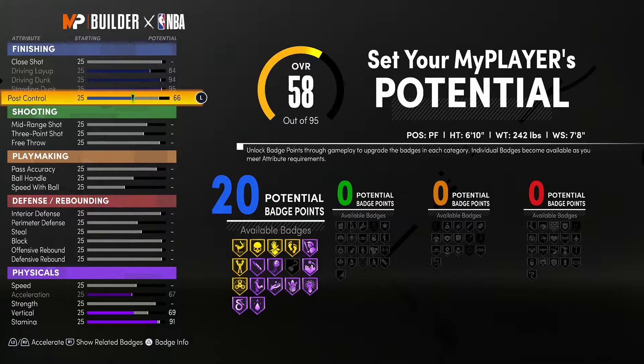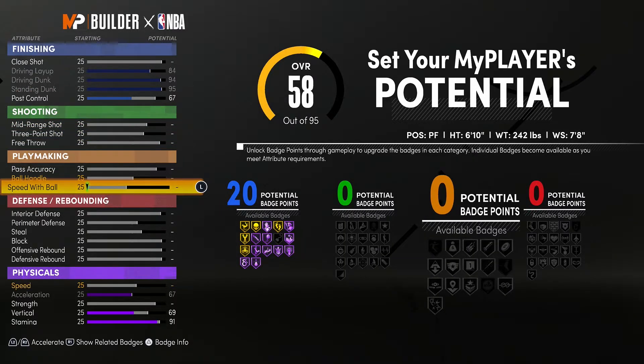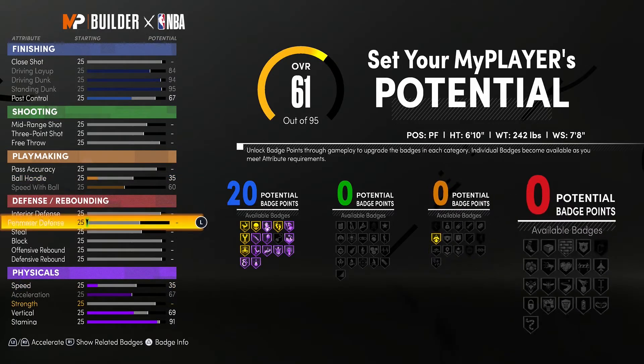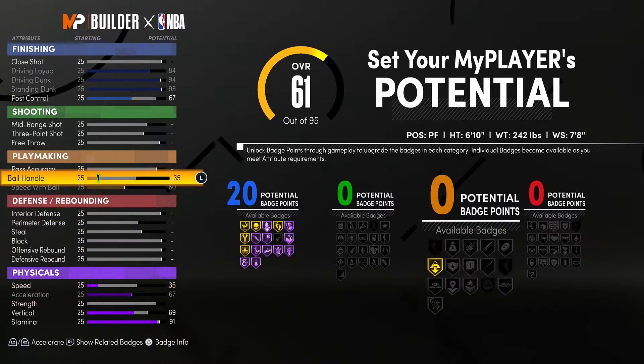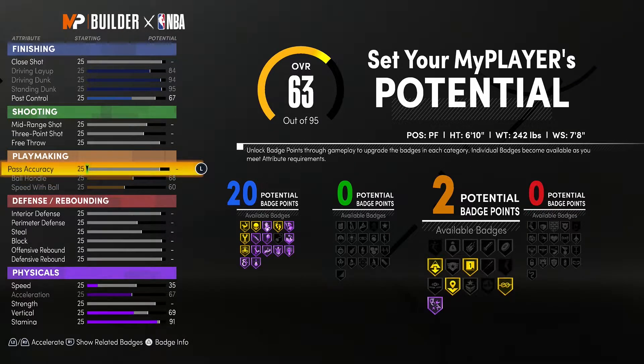For Shooting we'll touch that later. In Playmaking, we max out Speed With Ball first and that brings our Speed up to 35, giving us Gold Downhill — a great badge for a Giannis build. Then we max out Ball Handling, which gives us two potential badge points. We also have to put Pass Accuracy up to at least 6 so we can get Downhill on Gold.